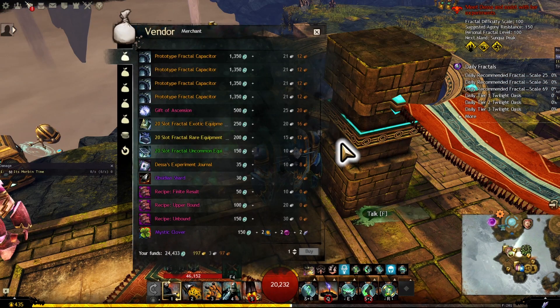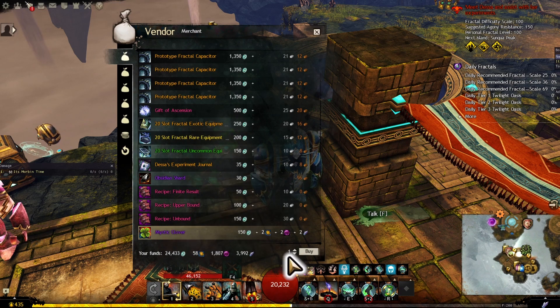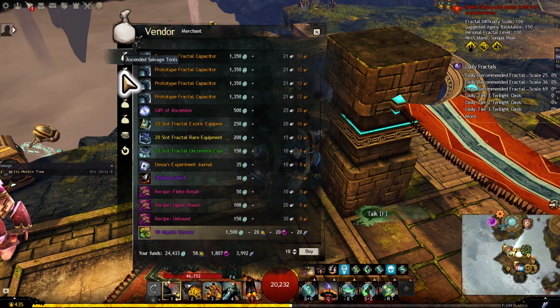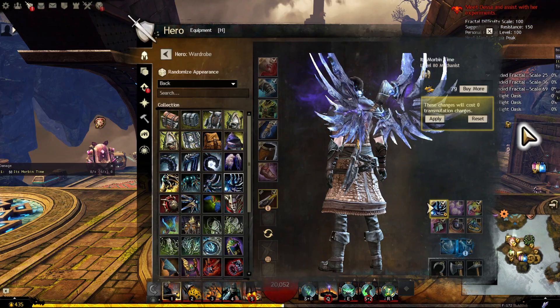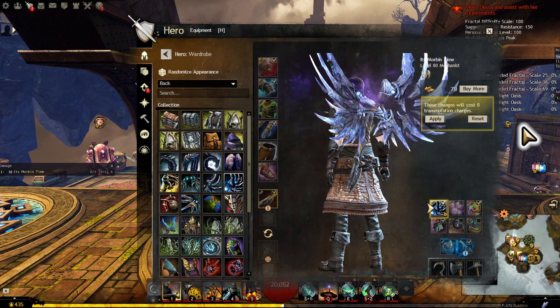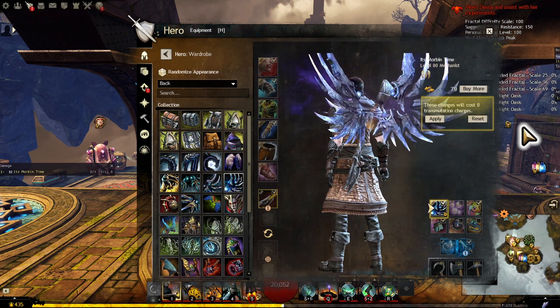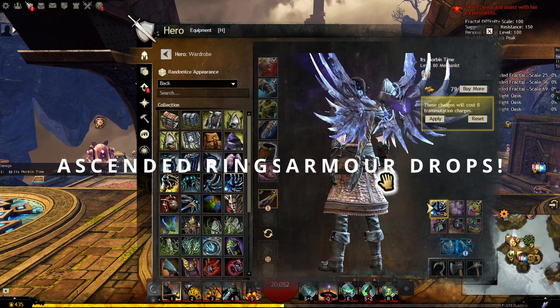Another reason to do Fractals is Mystic Clovers. If you're keen on making legendary items, getting your 10 Mystic Clovers a week is fairly decent — it does use up Fractal Relics, but it's a good source. As well as Ascended Salvage tools. To recap: the reasons to do Fractals are an amazing and fairly easy Legendary Backpack, high amounts of liquid gold, extra trophies, materials, yellows, greens, blues, and a chance for black line items.